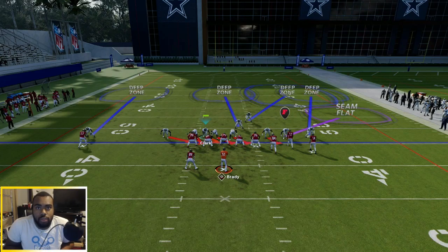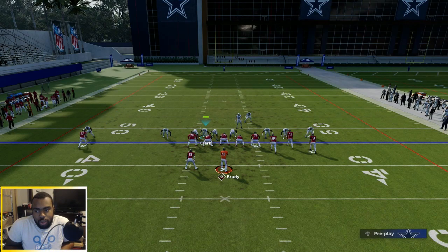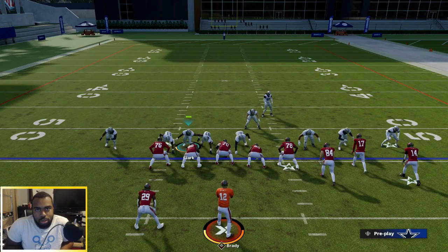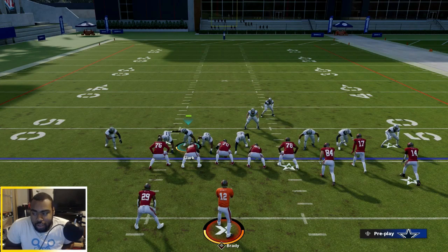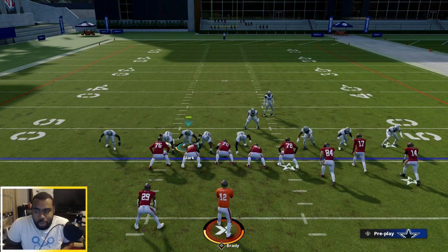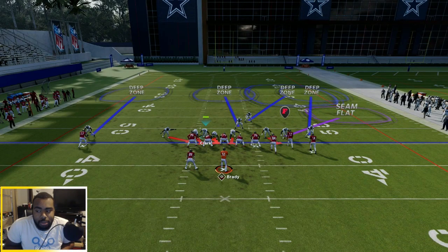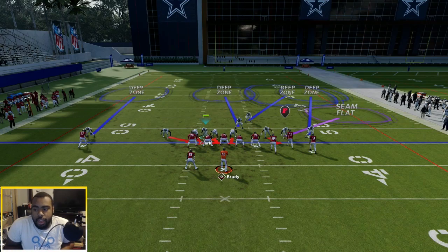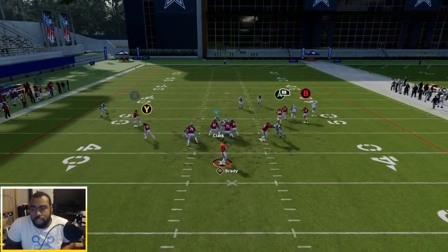Make sure you go ahead and blitz X on this side every single time — I don't care if he goes out on a route or not. You can even man him up to the running back if you feel like that's going to work. If you're not going to have him loop, I'd suggest manning him up to the running back so you can use anyone else you want. The key point here: make sure your defensive line is slanting inside 100% of the time, just so Cox comes in completely free.